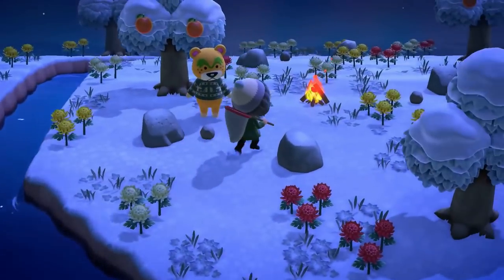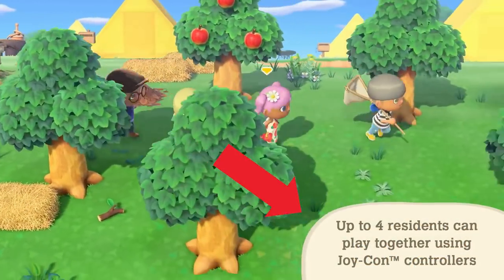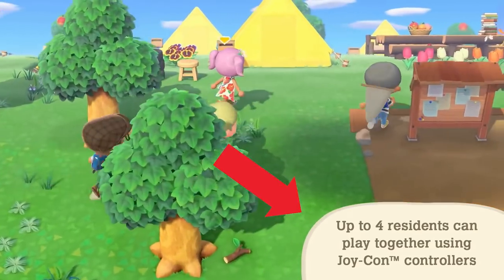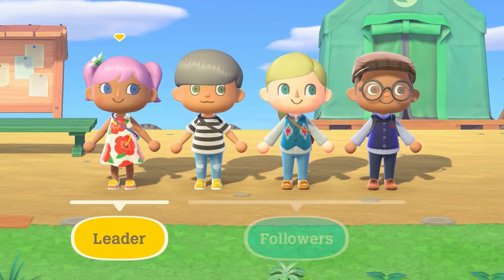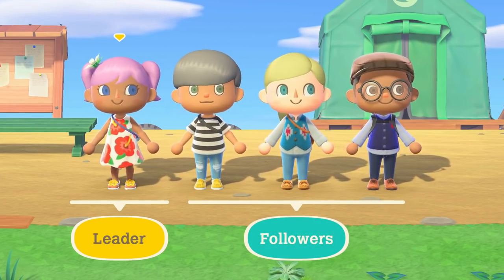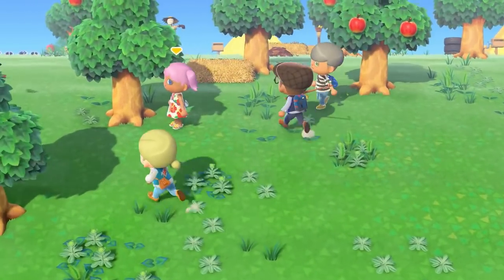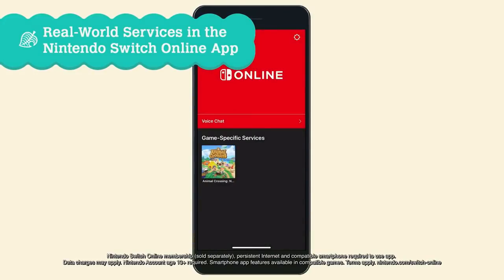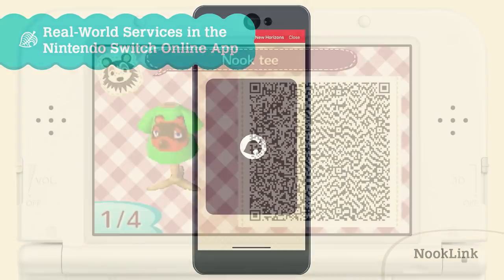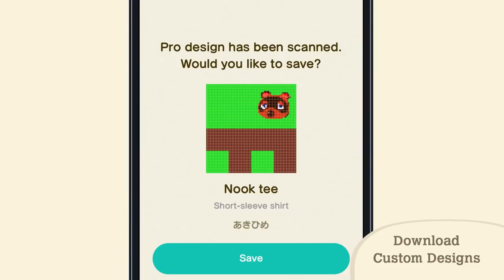We then jump into local multiplayer, and it appears you can only play with Joy-Cons in this mode, similar to how you can only use one Joy-Con while making levels in Mario Maker 2. In my opinion this seems like a limitation, though I might be reading it wrong and Pro Controllers may actually be supported. We then get a look into the Nintendo Online app, which is making me actually consider downloading it. We will be able to import designs via QR scanner from New Leaf and Happy Home Designer, which is a really nice touch.